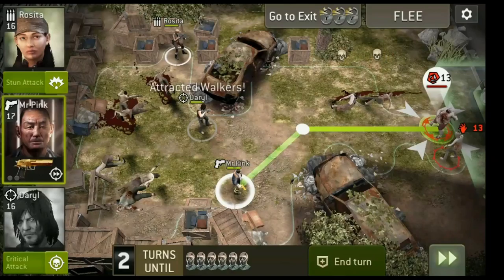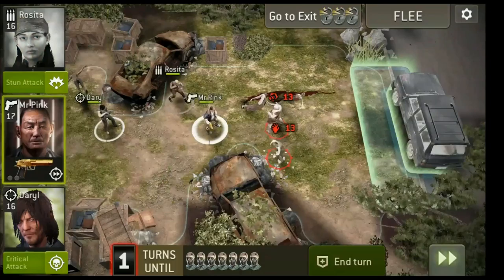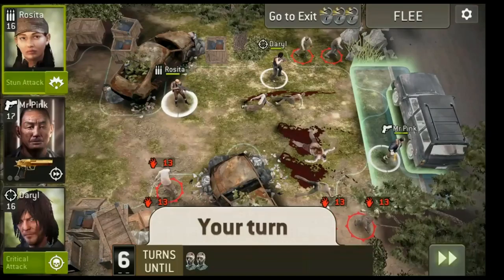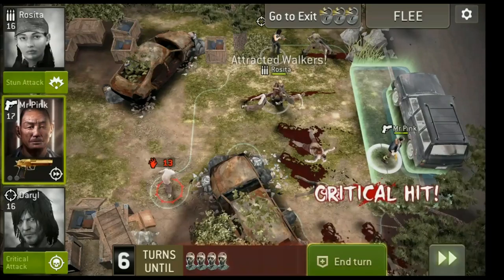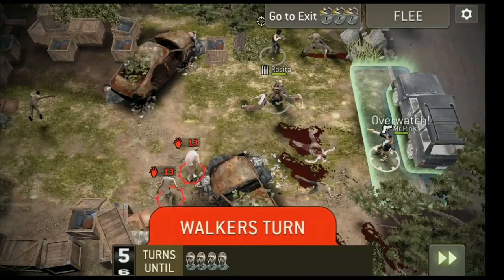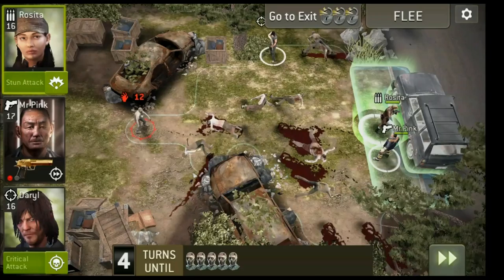There is another big walker there and more walkers have spawned. It's easy though — I'll kill them off and let Mr. Pink use overwatch. I'll kill off that last walker near me. It's not necessary to kill all the walkers, you could just leave.